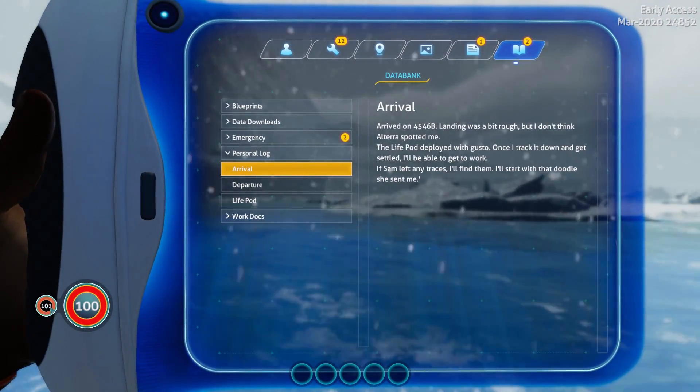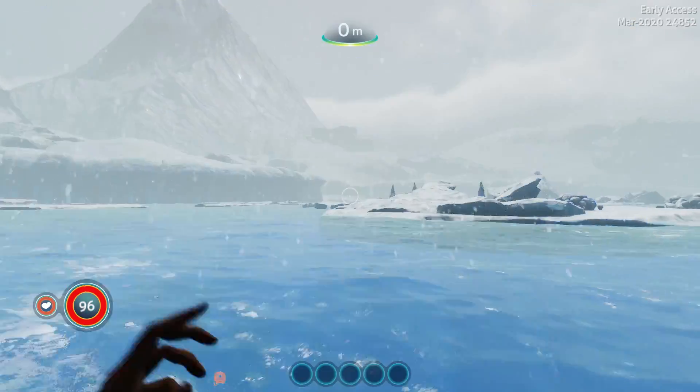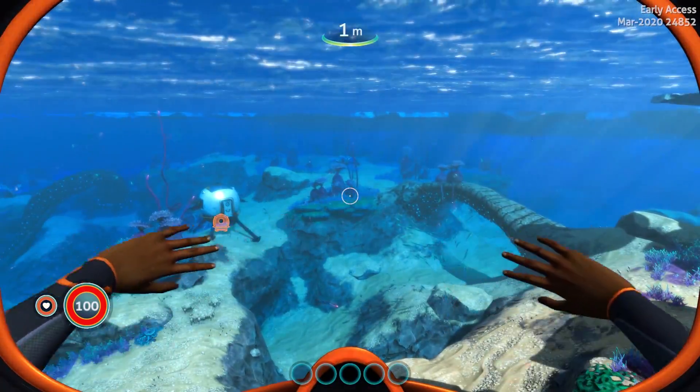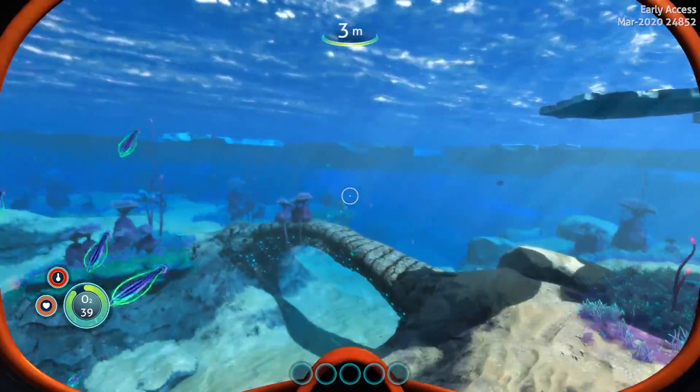I'm currently a little confused — why do we have 101 health and 100 health? Or is this our temperature meter? That might be our temperature meter. It updates when you go underwater. Yeah, that is our temperature meter. Interesting.